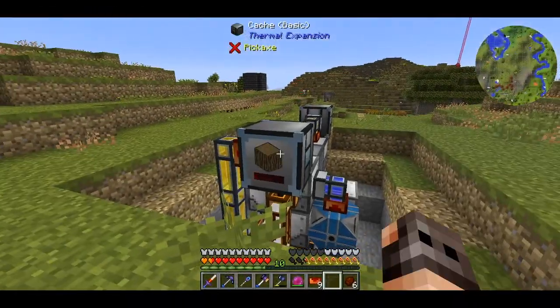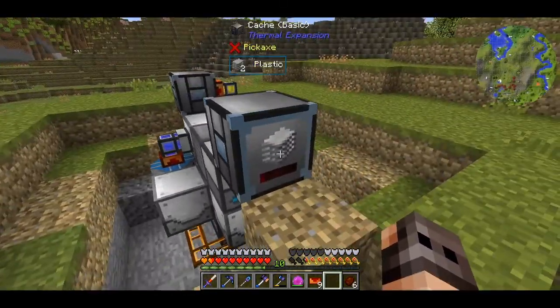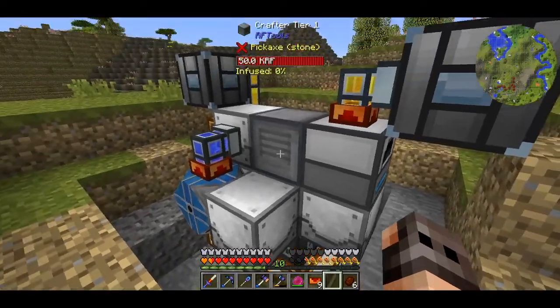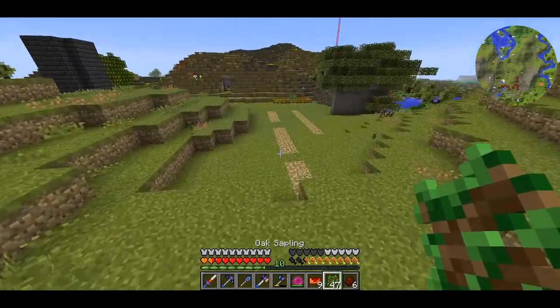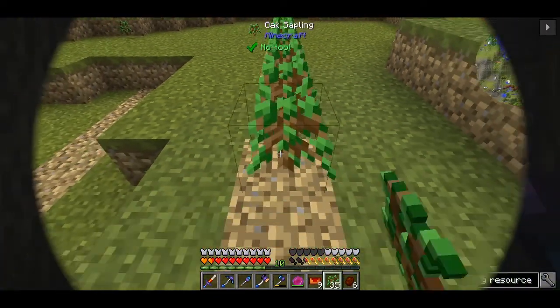So as a final note: this is our input chest where we put the logs, they go into a block placer. And this is our output cache which the plastic - the final product - will go into so we can use it. I'll try to make this into a structure and once it's done I'll bring it back in, but for now I want to start with the next project.